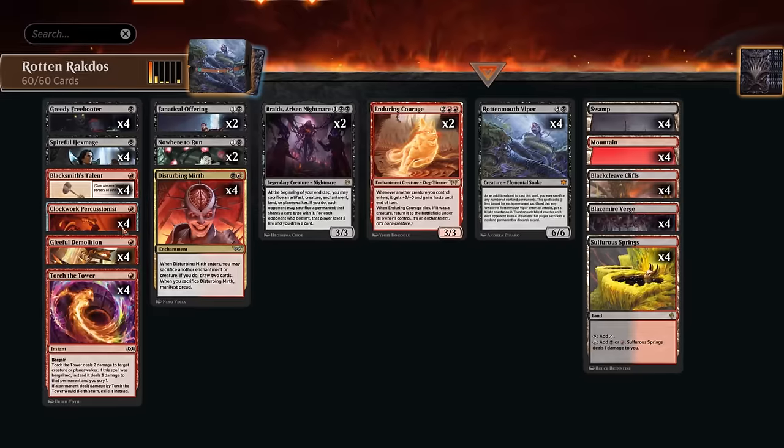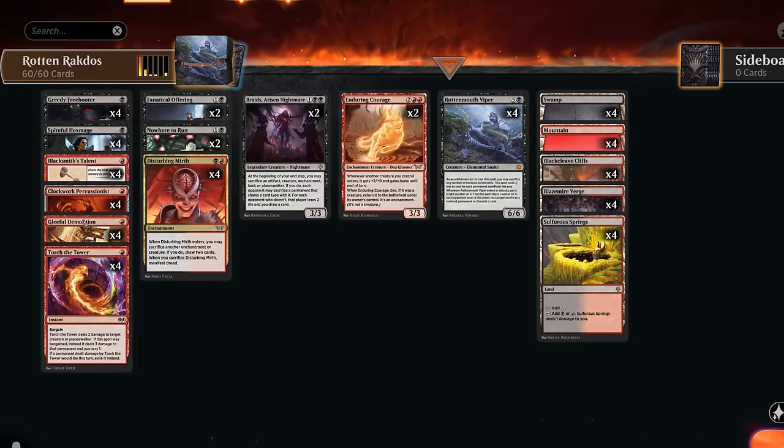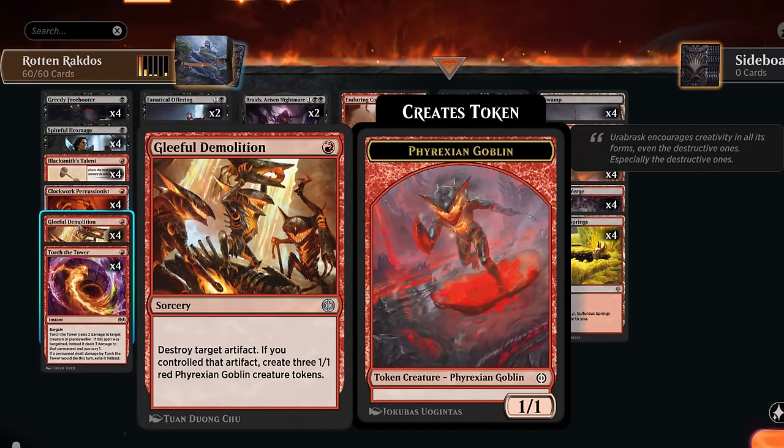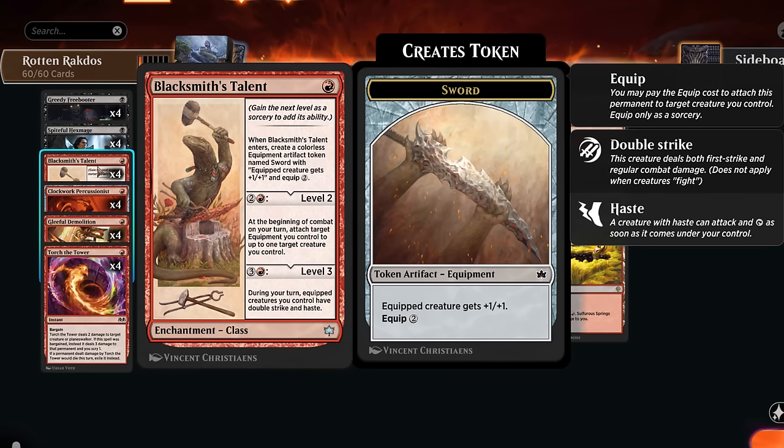Another new card is the Clockwork Percussionist — a 1-1 artifact creature with haste, and when it dies we get to exile the top card of our library and may play it until the end of our next turn, so we have a decent amount of time to deploy it. We don't mind sacrificing the Percussionist, and being an artifact is quite important to set up our Gleeful Demolition, which needs to destroy one of our artifacts if we want to make three 1-1 Goblin tokens. Destroying our own Percussionist is good value.